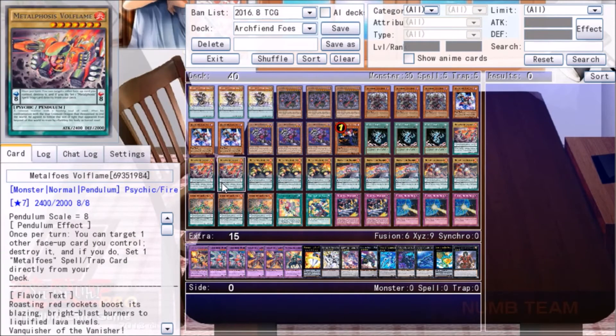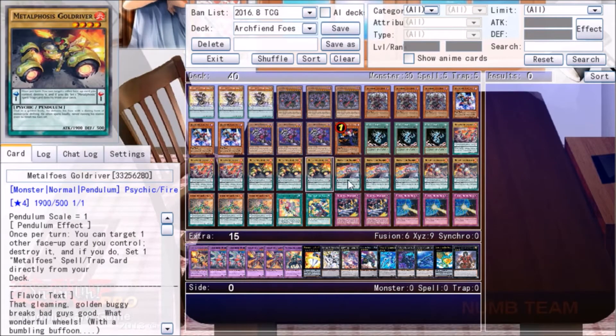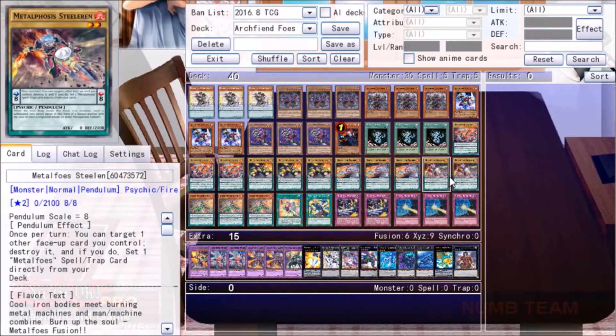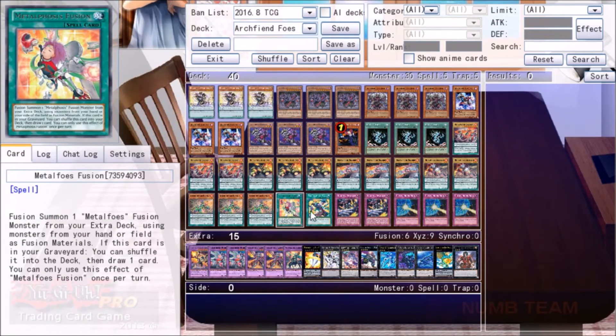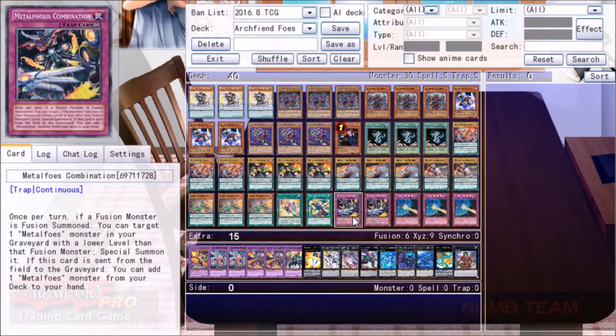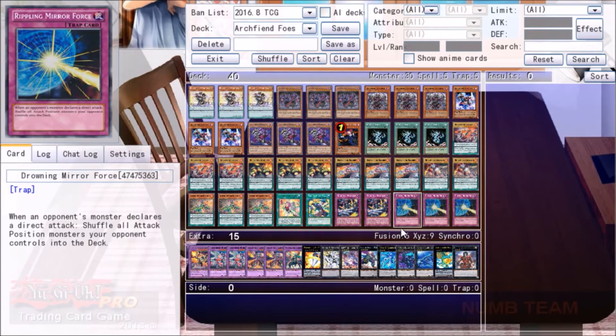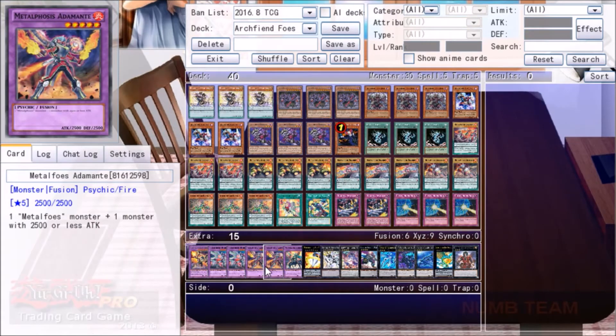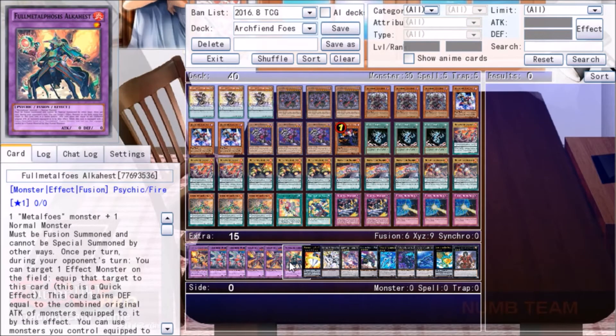Next we have the Metaphose lineup: three Volflame, three Golddriver, three Silverbird, two Steelerin because I'm running three Bismagia and I was short on room — I figured this is basically the first thing I want to be cutting. One Fusion, one Full Fusion, two Combination — I tried it at one but routinely I would just want to set more things. Because this Metaphose deck is less concerned about making big unbeatable boards and more concerned about playing a long control game that ends with you summoning several Archfiends or recurring Archfiend Eccentric until your opponent is out of resources, we're playing three copies of Drowning Mirror Force. In the extra we have all the Metaphose guys, one Aura Hulk, two Mithril, two Adamantite because we have the most targets for this one, and one Full Metaphose Allochist.